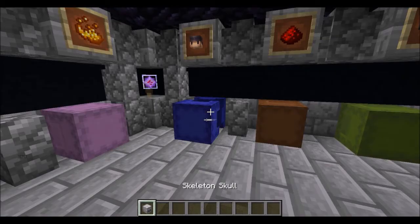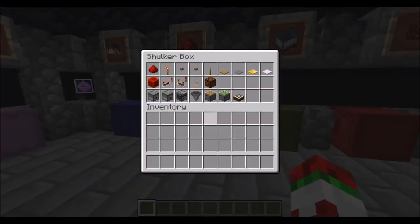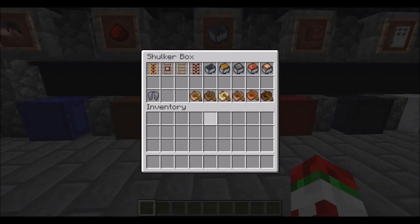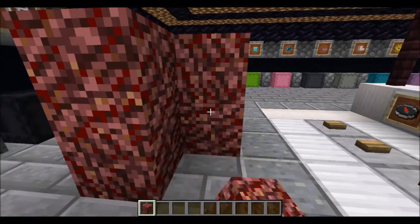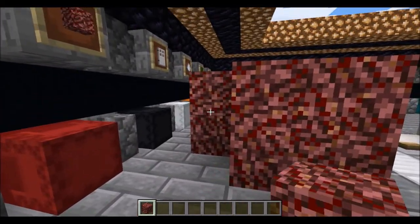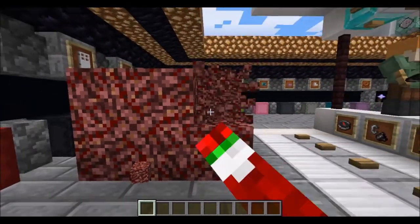Skeleton heads have changed. Redstone dust has changed. Netherrack now looks like bloodstone — now like it was originally meant to be. That's pretty cool.